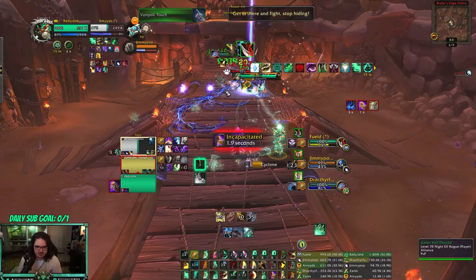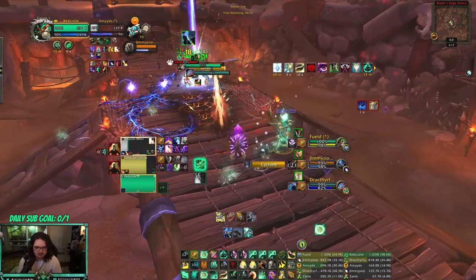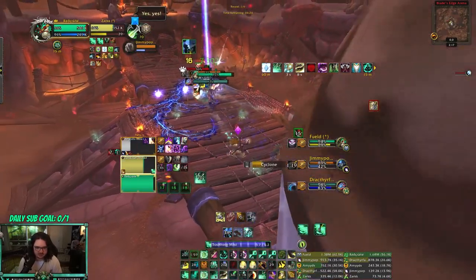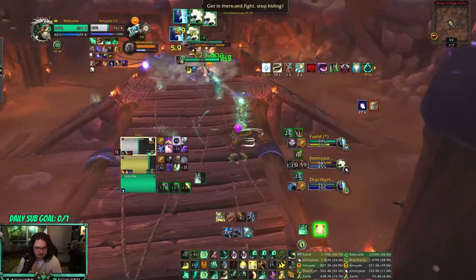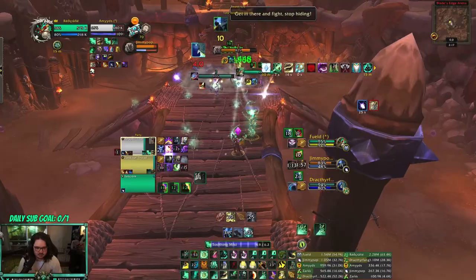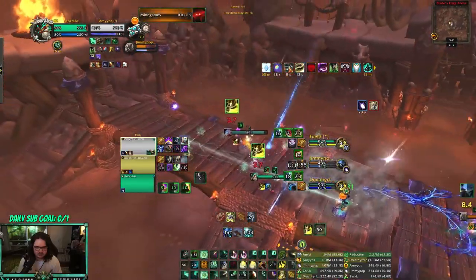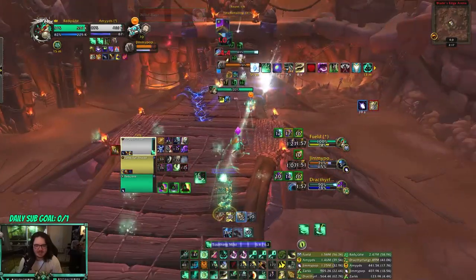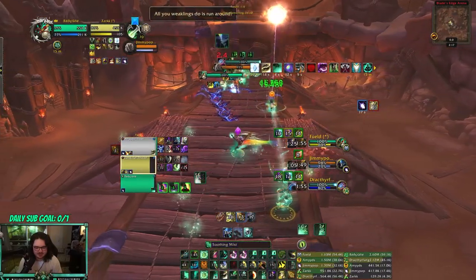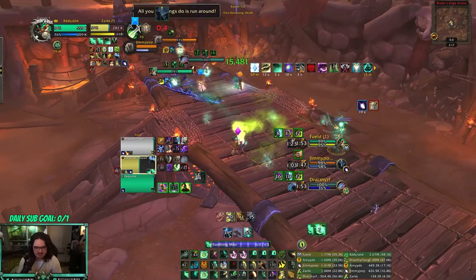In-cap on me — swap over to my priest. Cocoon — I have to train this, I guess. I kept the Monk instead of the Dragon — I'm sad about that, I'm very sad about that for sure.